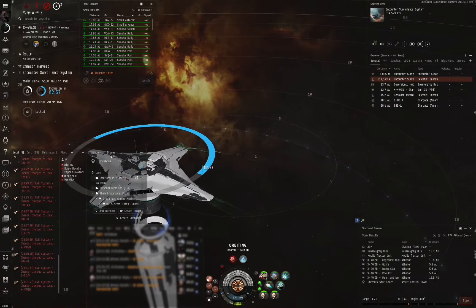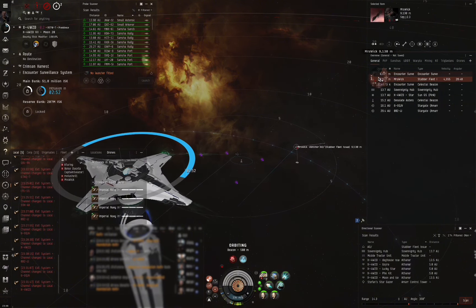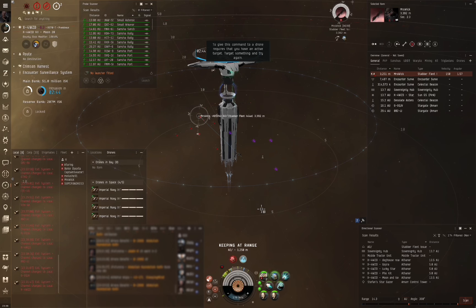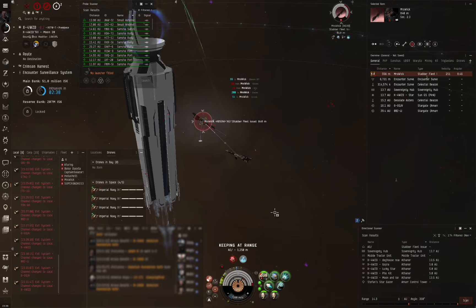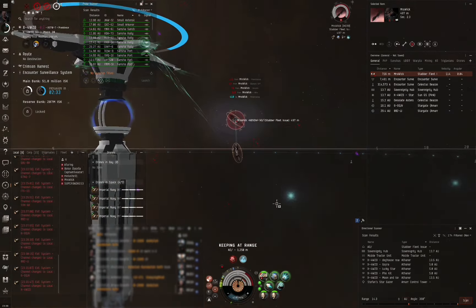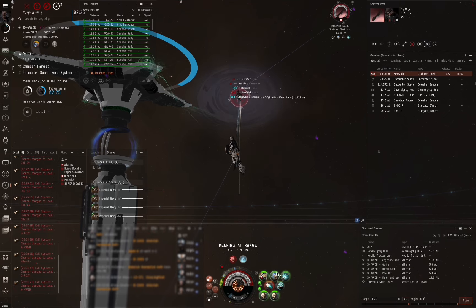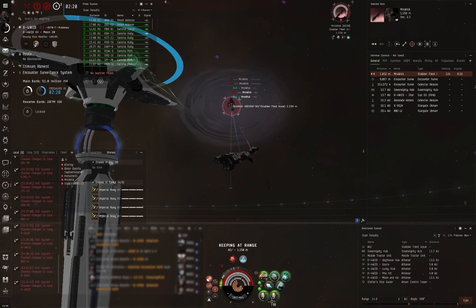In this next fight I'm up against a Stabber Fleet Issue. This fight demonstrates the bonus of not having an ancillary rep, as once he runs out of charges I'm able to burn him down. Now that I have established range control, I turn off my afterburner and start half-cycling on my reps only when I get down into armor to save cap.